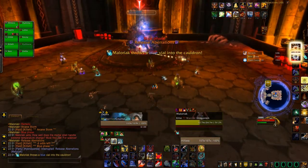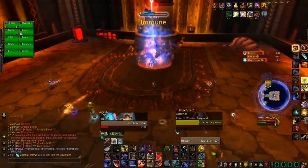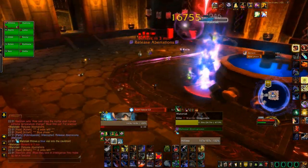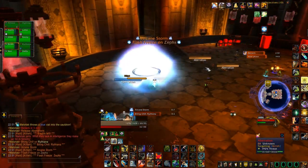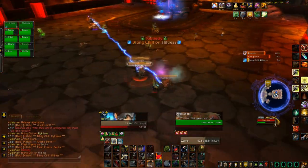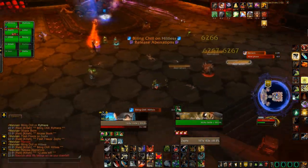So now he's going back into his vial phases, starting with blue this time, which means we all need to spread out again to avoid the ice tombs. We're only going to interrupt one of his release aberrations in this phase, meaning I'll pick up the three spawned adds and stay away from other raid members when kiting them around so they don't get ice tombed as well.